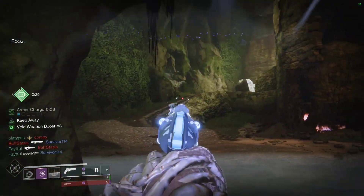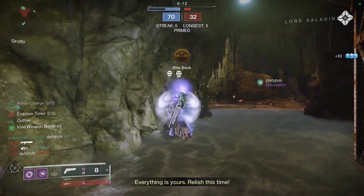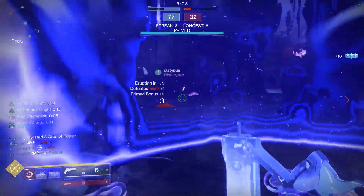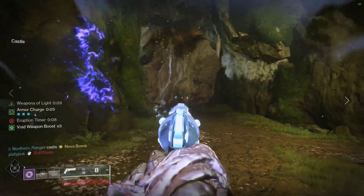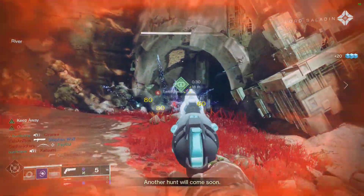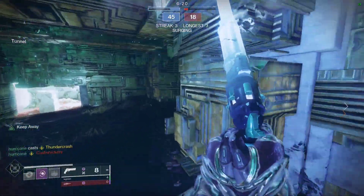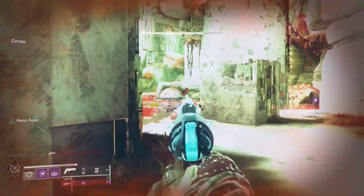But moving on, let's talk about the rolls I ended up settling on — there are two rolls I really like with only one difference. The first is Fluted Barrel, Steady Rounds, Outlaw, and Keep Away with a Stability Masterwork. The second is almost exactly the same, with the only difference being Smallbore instead of Fluted Barrel. For most people, Fluted Barrel may be the better choice since it helps both handling and stability, but if you're not worried about handling, Smallbore is probably better since it helps both range and stability. If you really want to prioritize range, go with Hammerforged Rifling. Now here's the last pro: this hand cannon feels incredible. Targeted Redaction looks and sounds like Spare Rations — one of the best-feeling 140s in the game — and it feels like a 120 version of Spare. It's just one of those things where you can't put your finger on it; it just feels good every time you pull the trigger. For some people, having a weapon just feel really good is enough.